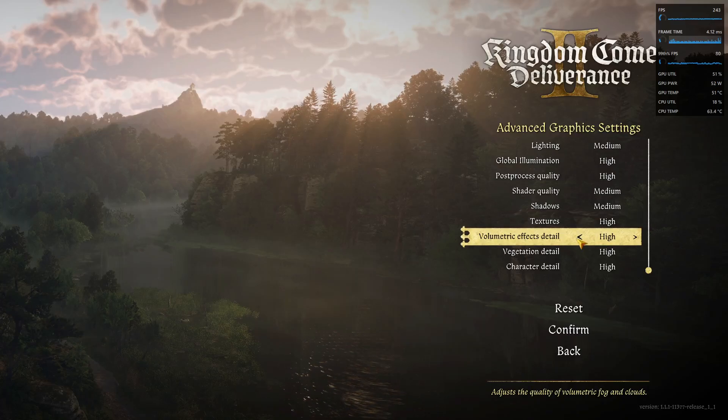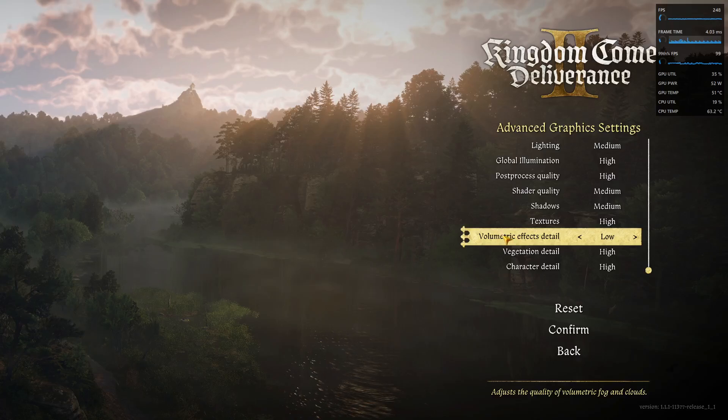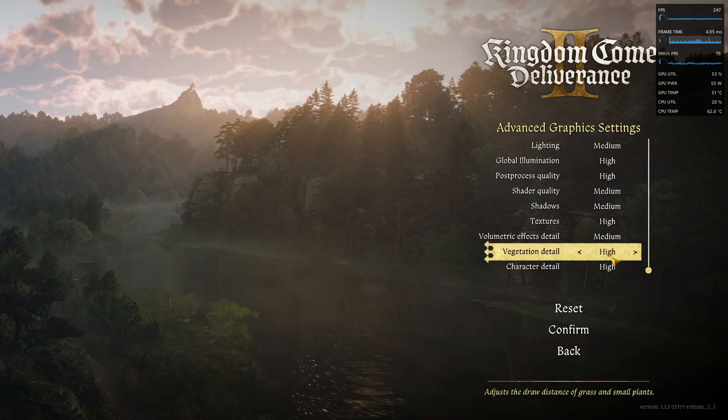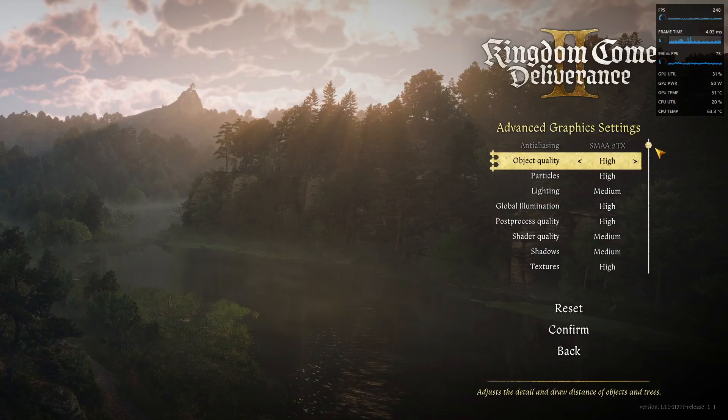This setting affects clouds, fog, and similar effects. I would leave it on Medium to Low because it has one of the biggest performance impacts in the game. I'll leave it on Medium for my setup. Vegetation detail affects grass and trees — I'll leave that on Medium too. Let me go through the settings once more so you can copy them.